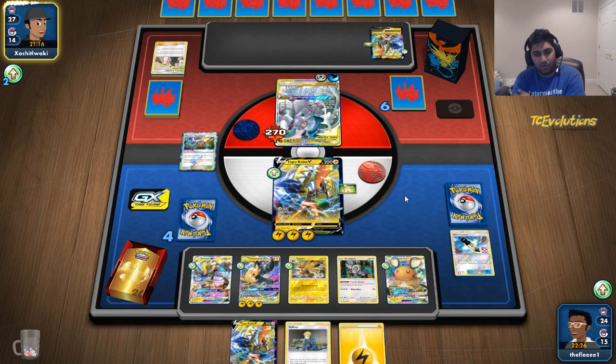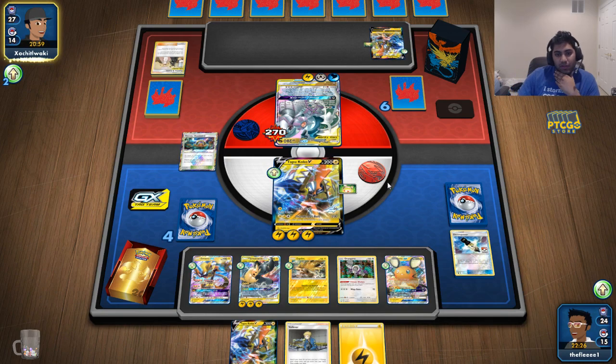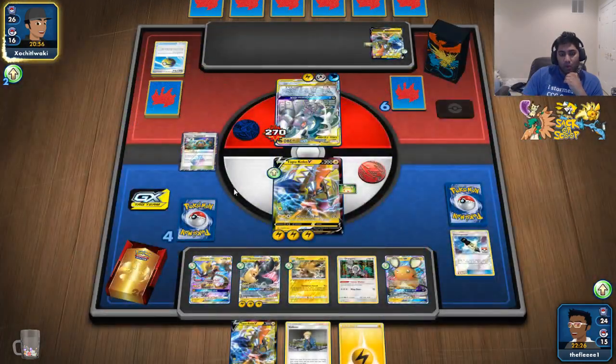He'll have a Stamp for sure, but I can just move into Zapdos and knock him out, giving him no real option. Because he has Ultimate Ranos, I don't think he can one-shot me since he does 180 and I have 200 HP. So he's getting a second Tapa Koko V. I think this one is a locked and loaded, cut and dry case for us.